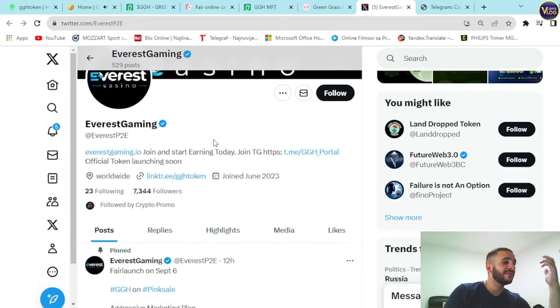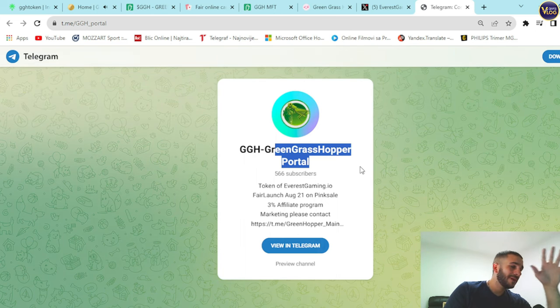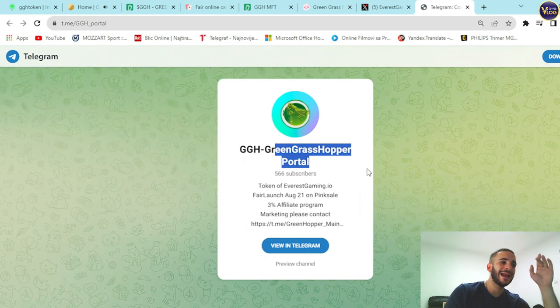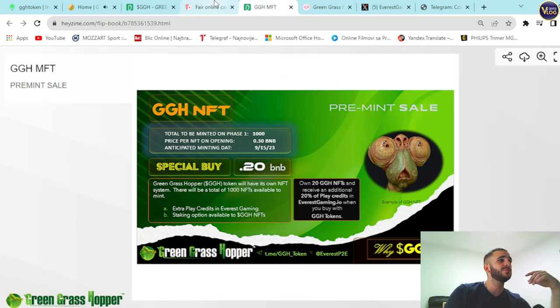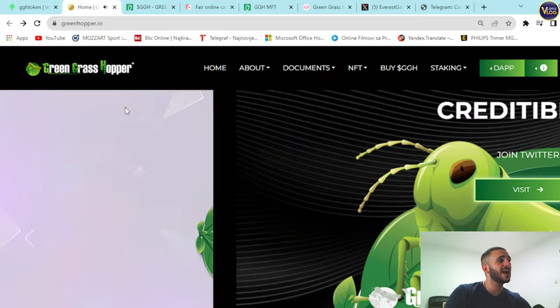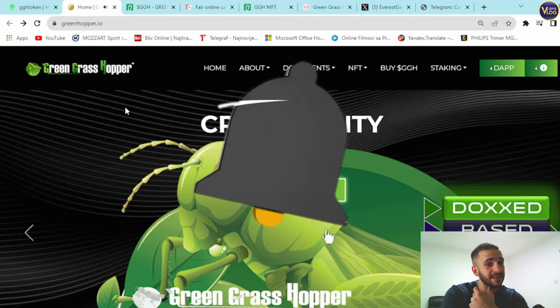The community is growing rapidly: 7,300 followers on Twitter/X — an insane number for such a young project. The GGH Green Grasshopper portal has over 500 subscribers. People are recognizing how big this project is and its huge potential. Check them out on Telegram and Twitter/X. Mark the date on your calendar, set an alarm — be here on time for the GGH NFT and Everest Gaming. Thank you for watching; don't forget to like and subscribe.